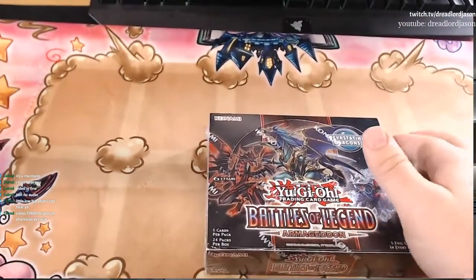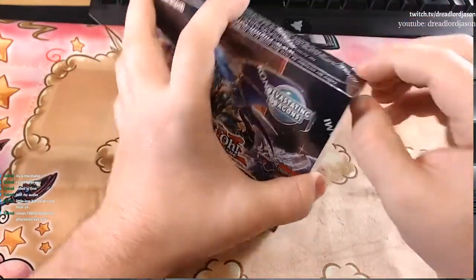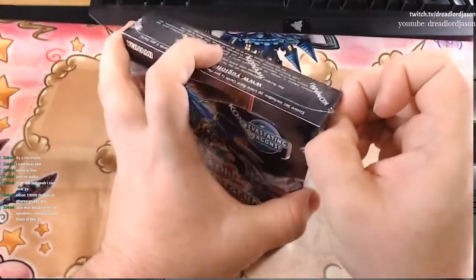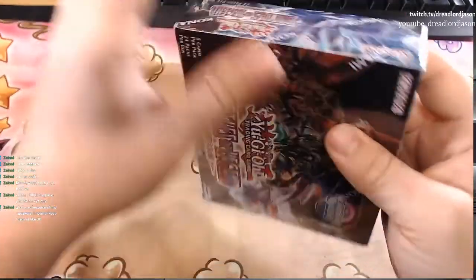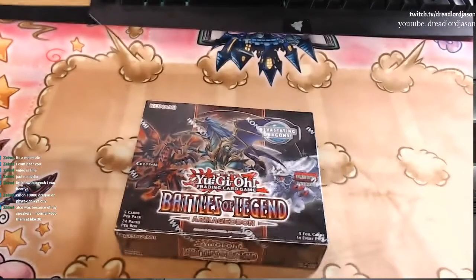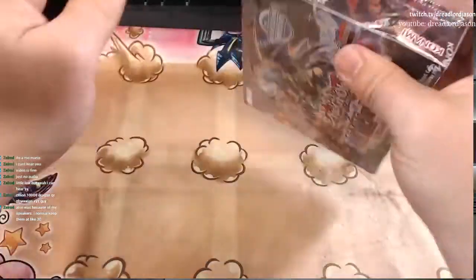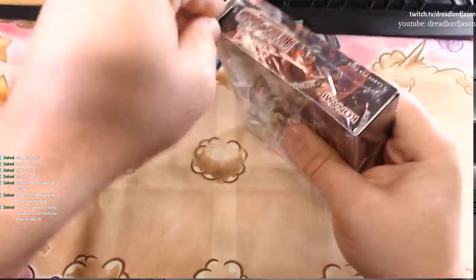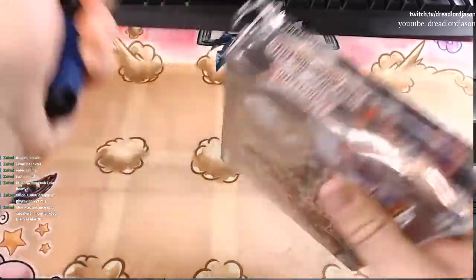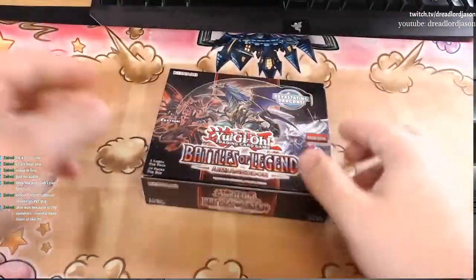Let's go ahead and get started. So, second box. We went through the first one during our weekly dinner-lunch thing that we do. Our first box was pretty much bad. I haven't watched many box opening videos, but I feel like ours wasn't that good. No invocations, none of the chase cards, no 10,000 dragon, no utopia. Not a lot of numeron spell cards that we're looking for. Maybe this box will be a little bit different.